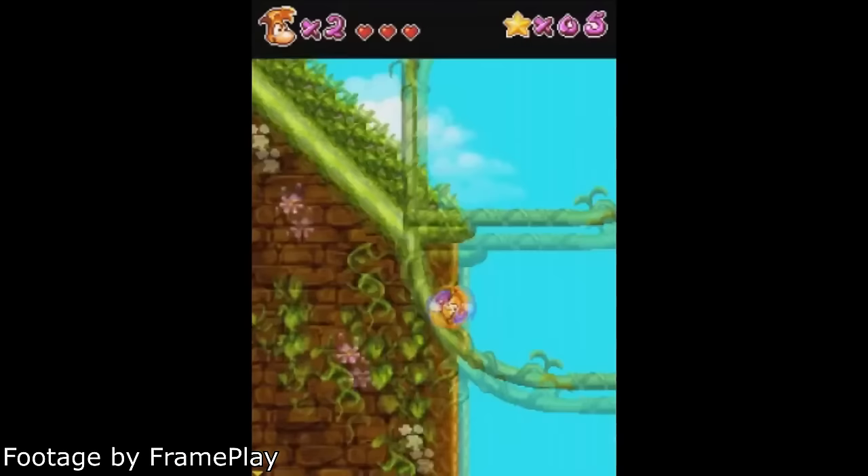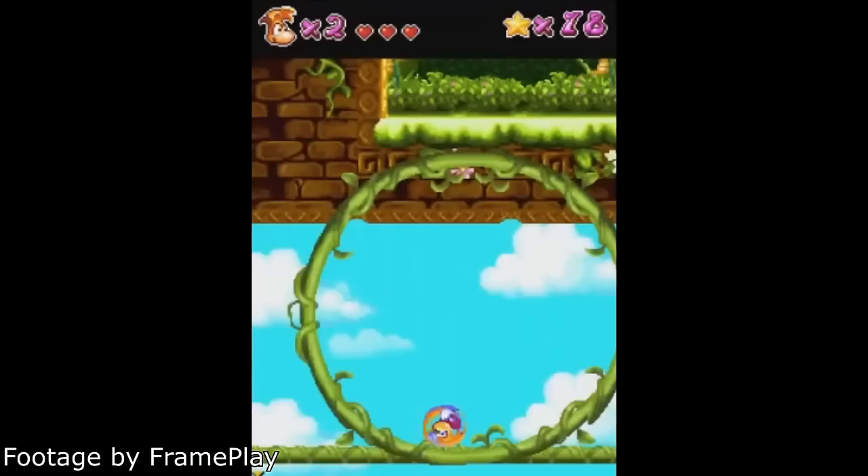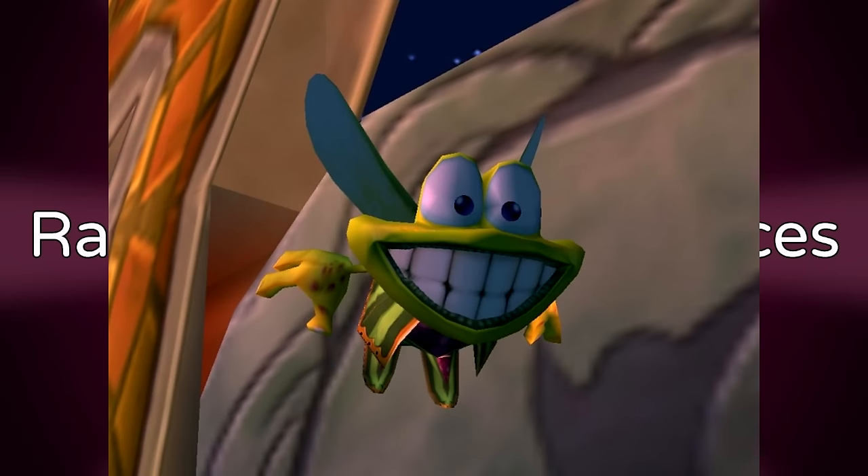Sonic Game Clone. One of the old Rayman Raving Rabbids mobile games developed by Gameloft bears striking similarities with Sonic the Hedgehog — Rayman runs super fast, rolls into a ball, and goes through loop-de-loops. I don't know if it's another Sonic game that just got the Rayman sprite swapped in, but it's a Sonic game.